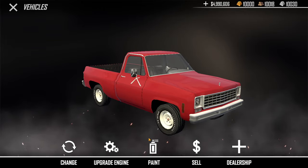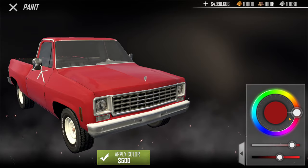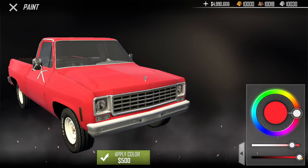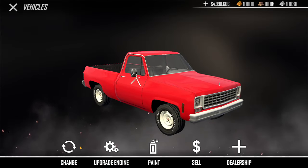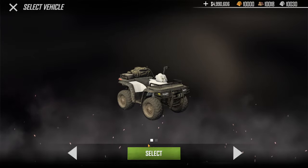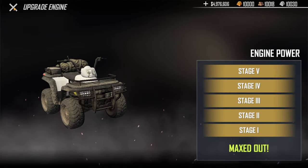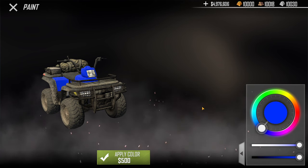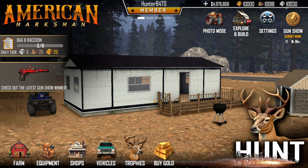We got the engine maxed out. Paint-wise, I'm going to go with a really bright red — I think it looks pretty sick. Now let's go over to our four-wheeler and upgrade it to stage five as well. For paint, we're going to do a nice super bright blue. That looks pretty sick. Now we're going to have the chance to test both of these out.